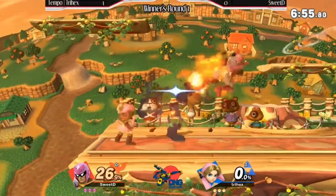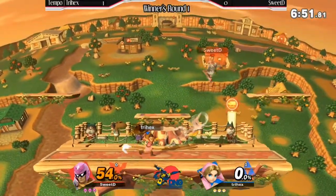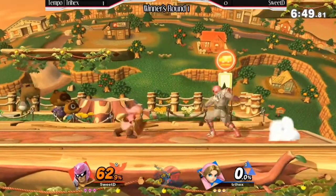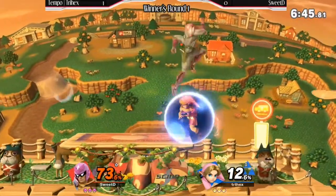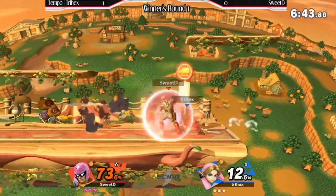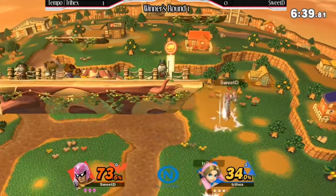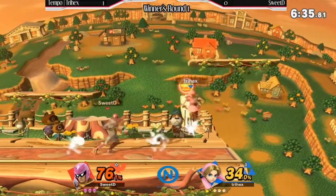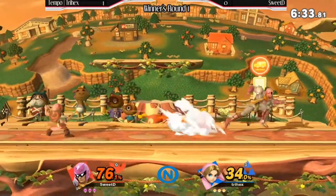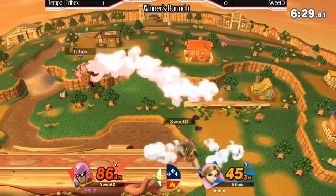So we're going into game number two. Tri-Hex is up by one — wins this and he moves on in the winner's bracket. 54, 62 — so much percent just tacked on immediately. Now even though Sweet D just switched to Falcon, still not a fun matchup for Falcon either. That might be why he chose the Toon Link at first. Most definitely. Right now Tri-Hex is dealing some fat, fat damage here.